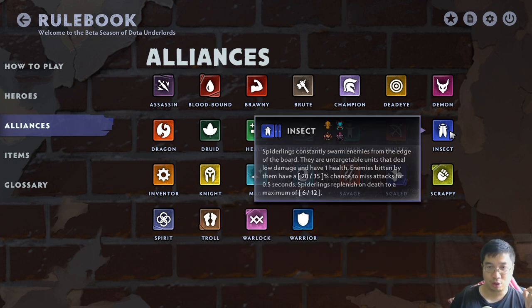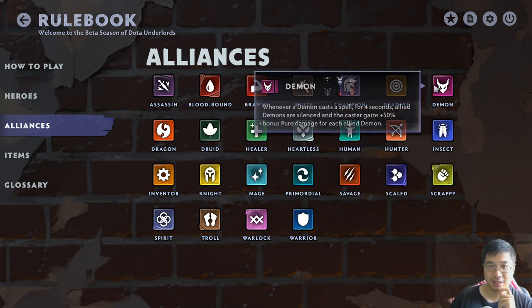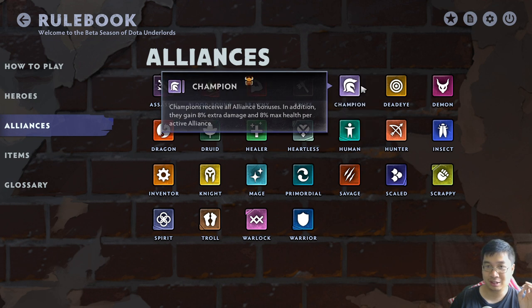Insects - usually you go for Sand King and Broodmother as a free add-on. If your build needs the extra Assassin for Assassins, you just add one or two. You try to not go for four but it can work. For Scrappies, Waver plus one is pretty good. As for the alliance section, there's not much to look at except keep in mind Demons. I have to test them out, especially turning Legion into a Demon.